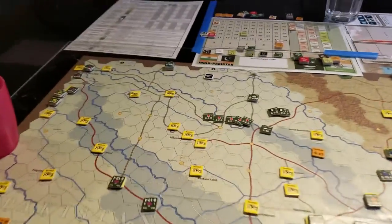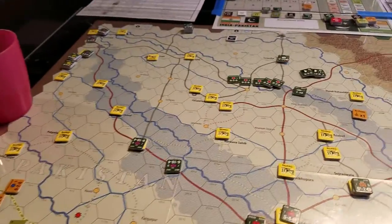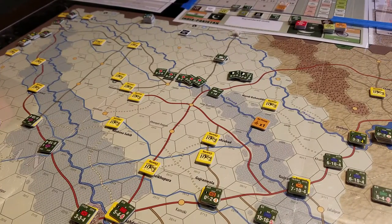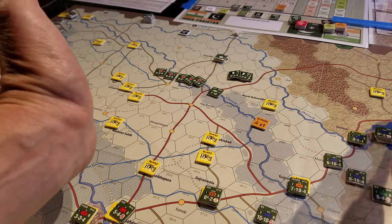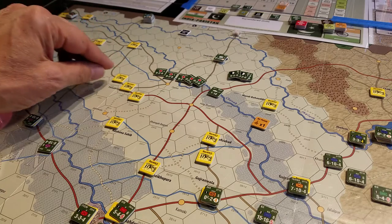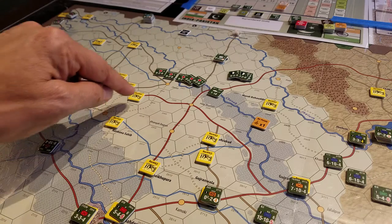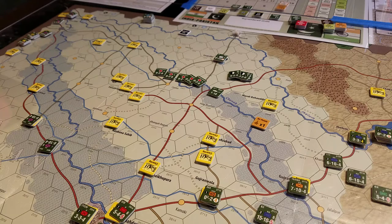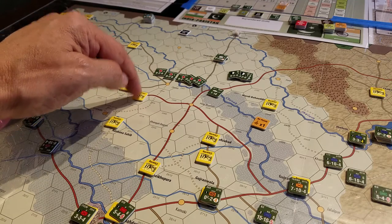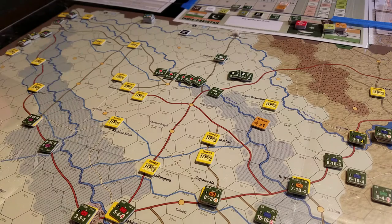So here's the situation — here's what the scenario is about and what we have to do as players on both sides. Basically we've got Pakistan. Each of these yellow counters here are called clearing counters and they have a different purpose in this specific game. Each one has a number on it that ranges from three to six. There are a certain number of them numbered six and five — and it's the number six and five ones we care about, because they're the ones that accumulate victory points. They represent either nuclear weapons or important materials for nuclear weapons. In order to find them, we have to basically roll the die with a unit in the hex, or have a special forces unit in the hex.